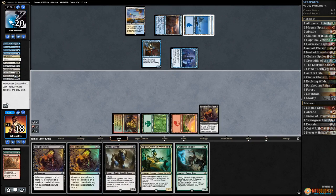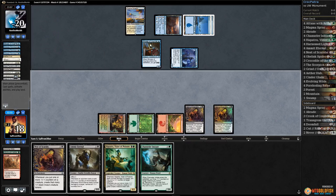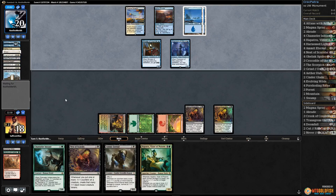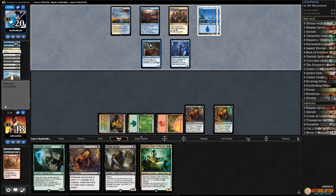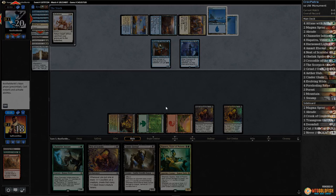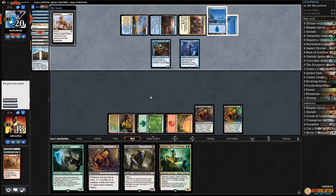Another Nest of Scarabs. Play another Nest of Scarabs, pass the turn. If they have another way to get God-Pharaoh's Gift out we just lose here and go to sideboarding. There's Aether Hub. I almost think they do — otherwise playing it without mana up seems pretty bad. Yeah, there's Refurbish, and we're just gonna concede. There's not really any point in continuing to play from this position.